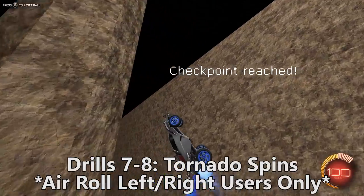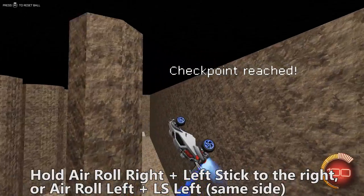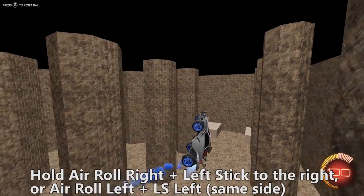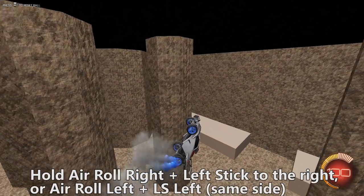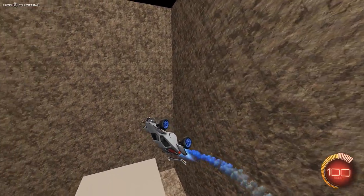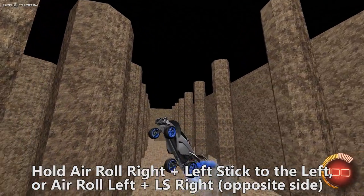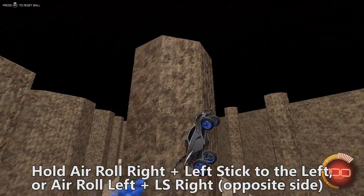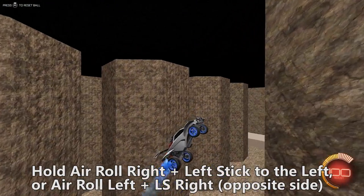Drills 7 and 8 are tornado spins, and these will only be for air roll left and right users. The first tornado spin is holding air roll right and pulling the left stick to the right — or vice versa, left and left. Right-right, left-left — that's how I remember it. Very useful skill for redirects and aiming the shot down. Drill 8 is the opposite: right-left, left-right. This one is really useful for cushioning the ball for something like a double tap.